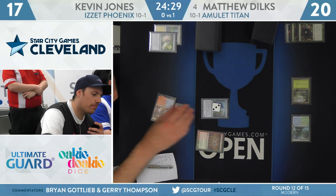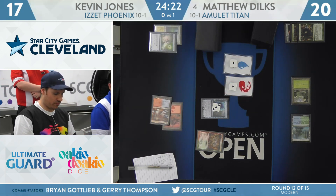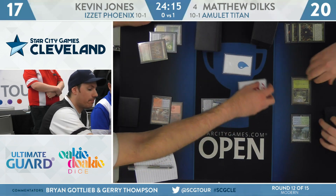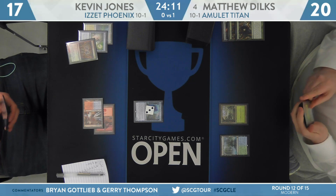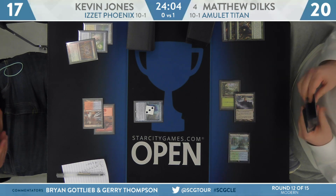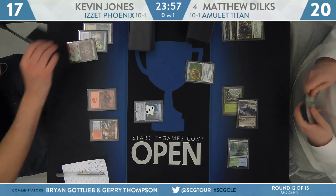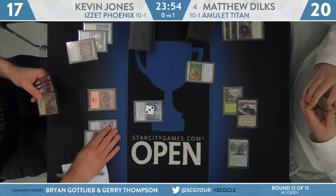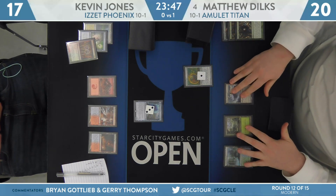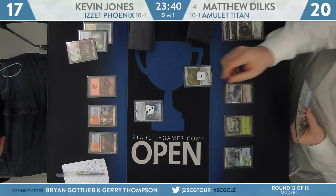Kevin Jones with the follow-up, going to cast Manamorphose — it begins. Two mana floating, draw a card. This is the best Manamorphose deck in Modern — eh, Storm is probably the best Manamorphose deck, right? Maybe. Dilks going to tap three mana — it's for Coalition Relic, not Azusa. One of the new super important additions this Amulet Titan deck has picked up. Dominic Harvey, the originator of the Coalition Relic love at least here on the SCG Tour — Edgar credited him directly on the podcast as where the rest of the Cabal found inspiration to include the card.